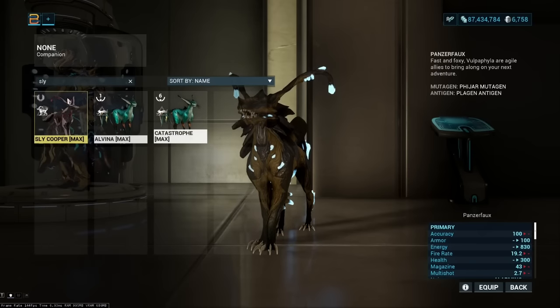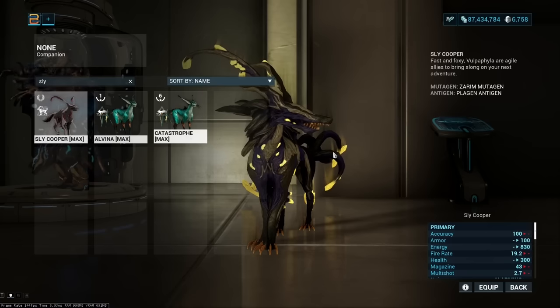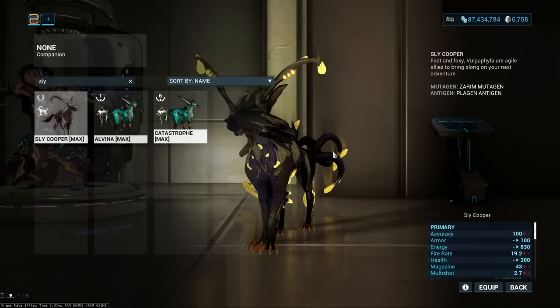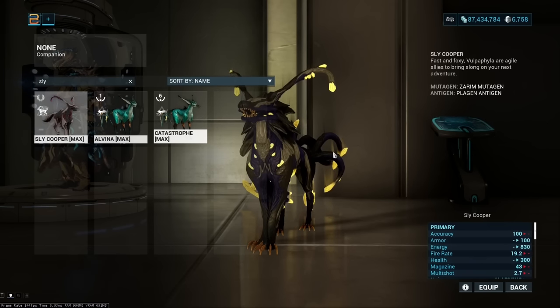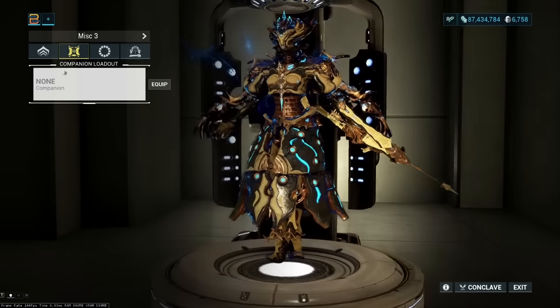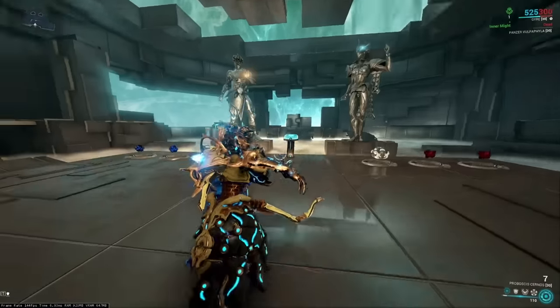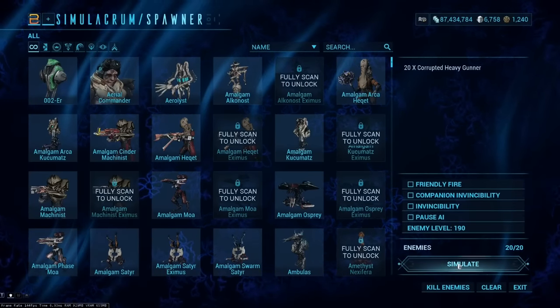For companions, normally I'd suggest the Panzer Vulpophylla, but the Sly Vulpophylla is also very good with Gyre — especially if your survivability is questionable. The difference is that the Sly is defensive, giving a lot of dodge chance so shots simply miss you, while the Panzer is more offensive, applying viral to all enemies and essentially acting like a miniature Saryn. Both can't die and are convenient; Panzer offers more damage and Sly offers more survivability.